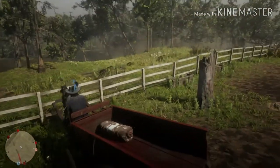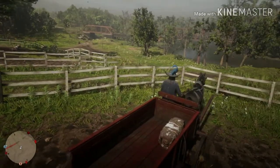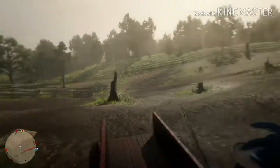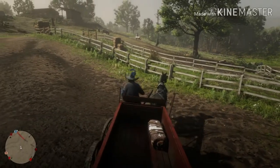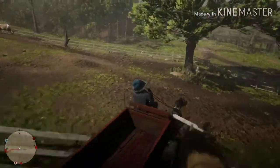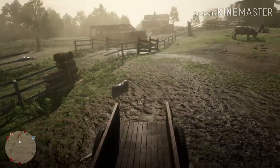Rockstar did really well with the physics — I'm surprised they did this well with carts, with something that is not even really implemented in the game and not something you're supposed to be able to do. Who knows, maybe this means they were intending on adding carts at one point, because they have the physics down perfectly. So let's go sell these at Rhodes — I'll meet you at Rhodes after I put this hide back in.